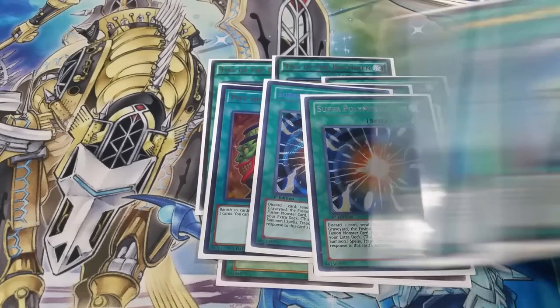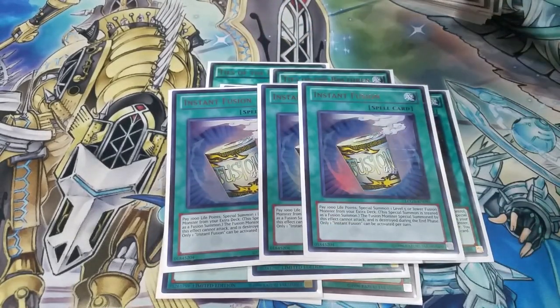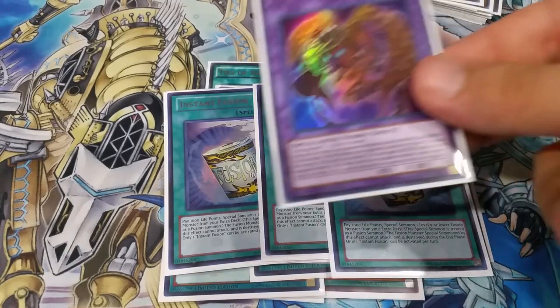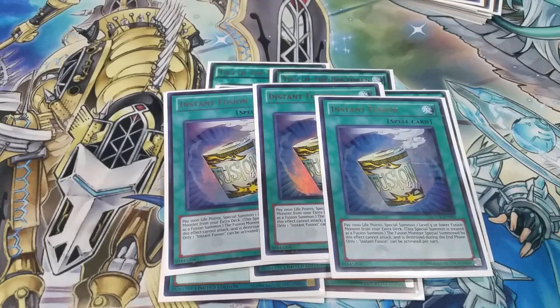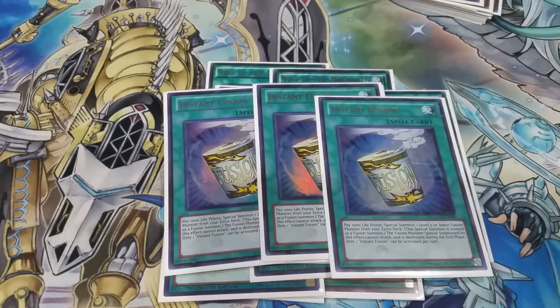We've also got three copies of Instant Fusion. We've got to activate these spell cards in these columns. You summon like Caspar, activate Instant Fusion, summon Millennium Eyes Restrict, and now you're protected from hand traps. So really awesome — it's in the same chain. You get the search and then you can protect yourself from hand traps. So if they activate something, you can steal it, which is really awesome.